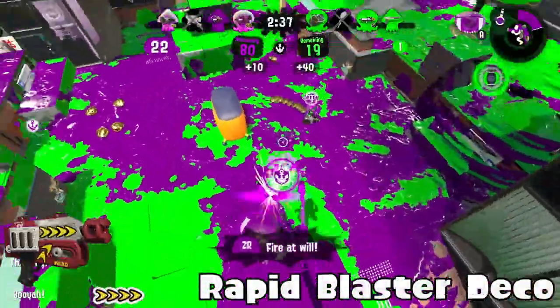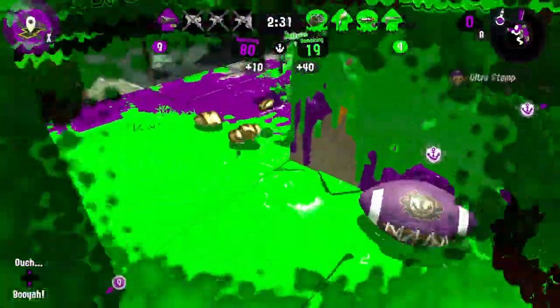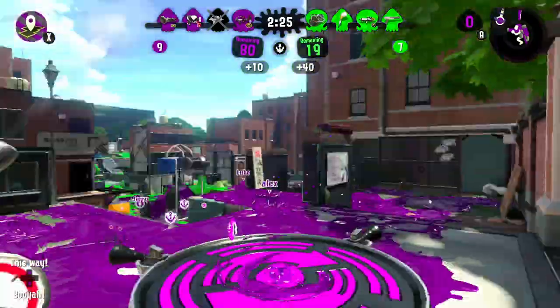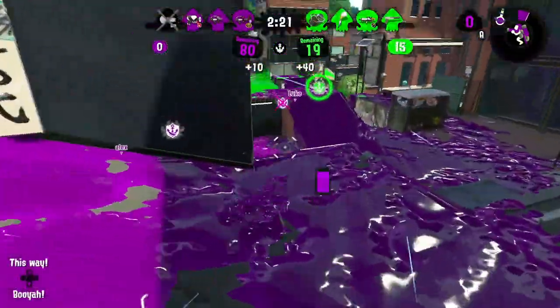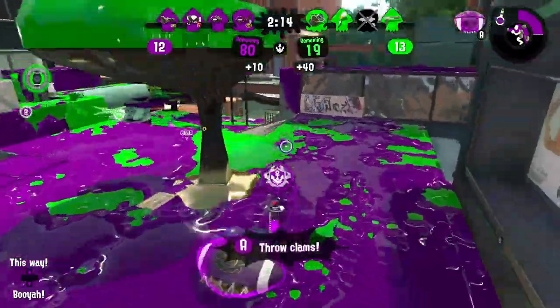Rapid Blaster Deco — I don't know how good this is, but I feel like you can actually play aggressive with Suction Bomb and Inkjet. Rapid Blaster itself is an okay main weapon, but giving it Suction Bomb and Inkjet allows it to be a bit more aggressive. Not as amazing as the Kensa Rapid Blaster, but it's pretty good.